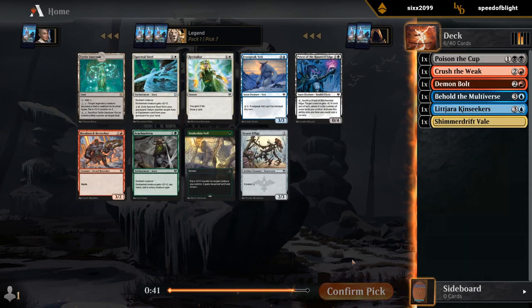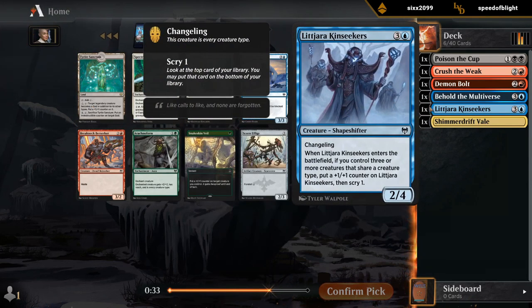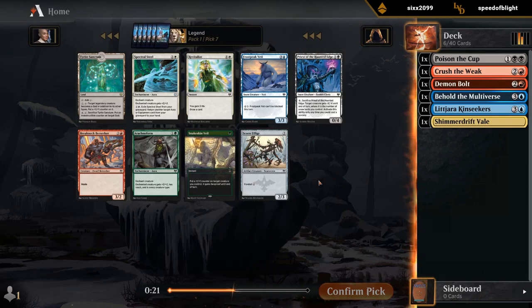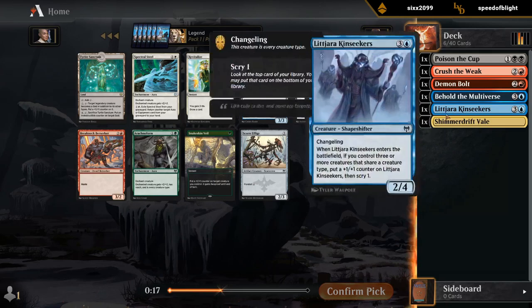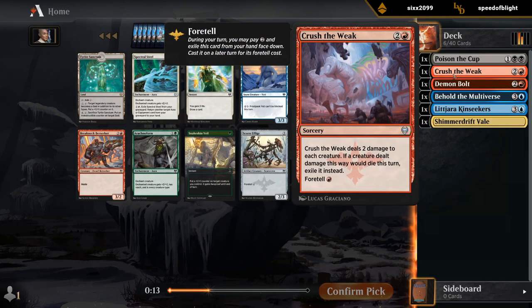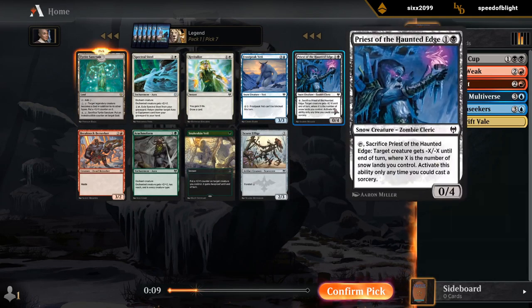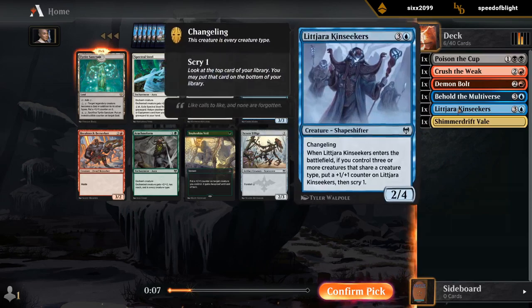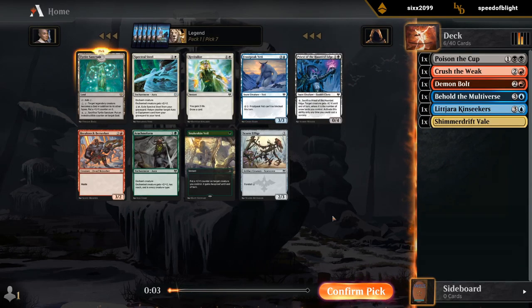This pack's pretty underwhelming. Sanctum could be interesting with enough changelings, I suppose. Sanctum's going to be difficult to support if we end up in a three-color deck, but it could be good if we're just a two-color deck with a bunch of changelings. Not a huge fan of Yeti even in snow decks. Could see an argument for Priest if we end up more heavy snow, although we've passed pretty much all the snow cards.